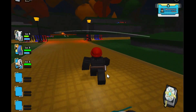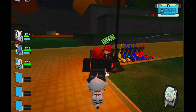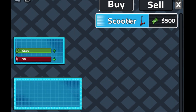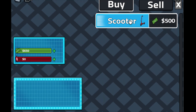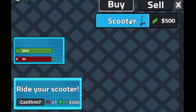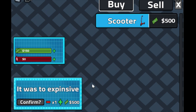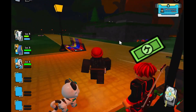Basically, you have to go talk to this guy with the red hair right here, and he has the scooter which you can purchase for $500. I'm going to buy this scooter right now — I'm just going to buy one — and I successfully bought one scooter, and I'm only left with $150 in cash.